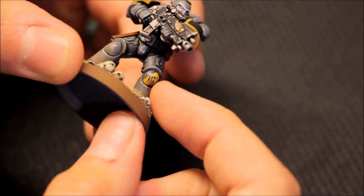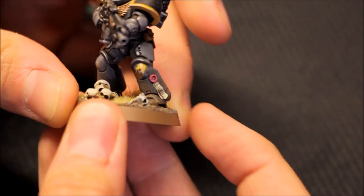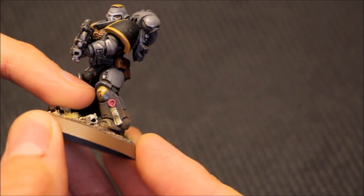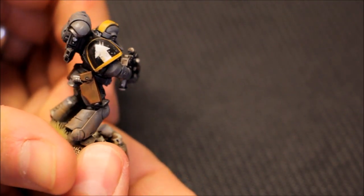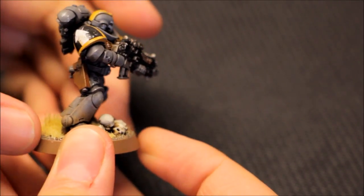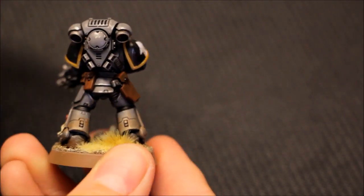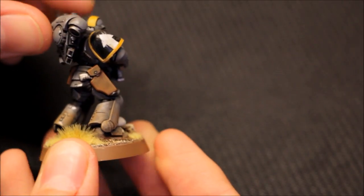There is the third squad marking. If you look at the different pictures on the internet of the Red Scorpions, you'll see a line going diagonally across the knee pad and then the squad number — so that's the third squad just there. The tactical marking here is a transfer taken from the Dark Imperium box set, from the Ultramarines transfers. The chipping effect is across the model — not too much — but it goes perfectly on the grey. Really happy with the grey.